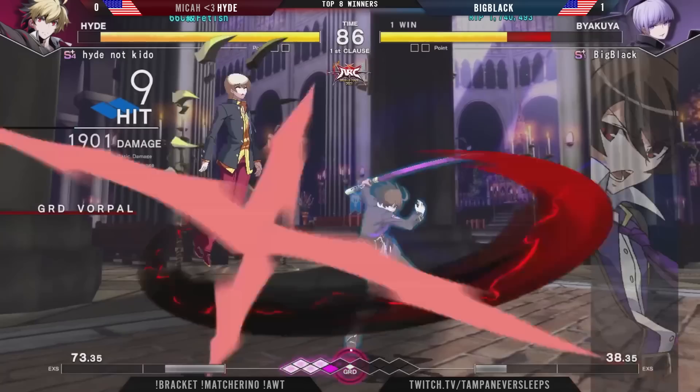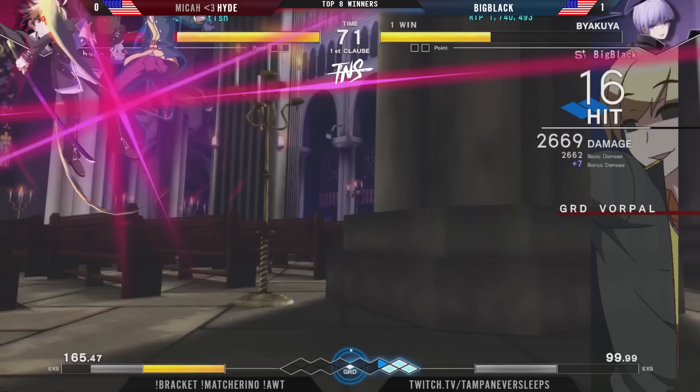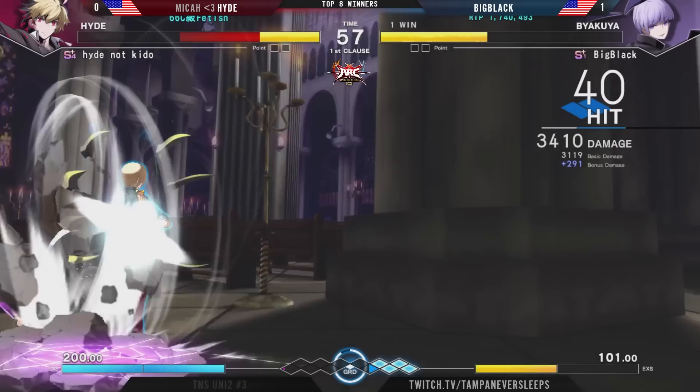Hyde once again using all of those throws to open up the opportunity to get the initial hits — did just get enough to go ahead and Chain Shift there, which is looking scary, but the range on Byakya is ridiculous. And I say that as somebody who played the character. This is just showing you how comfortable Big Black is with this character, knowing the exact ranges that these 2-Cs are able to connect, and then using those same opportunities to push Hyde back into the corner.